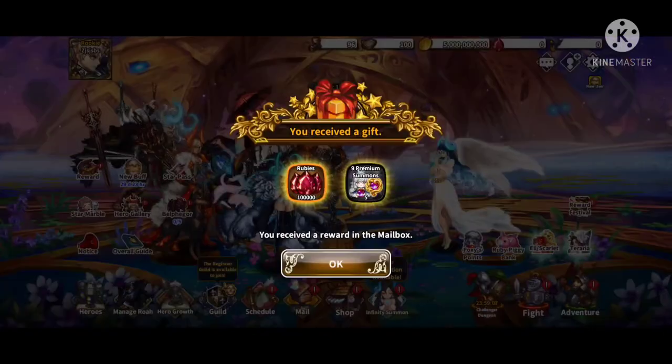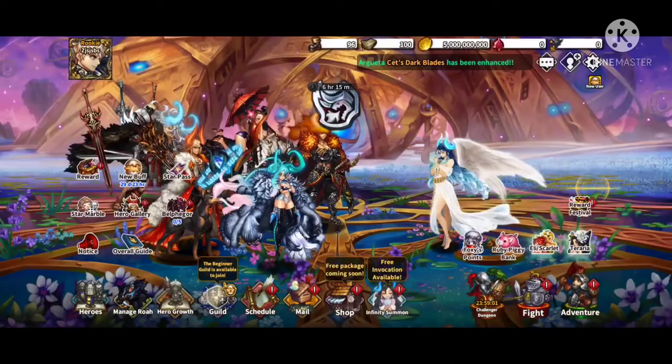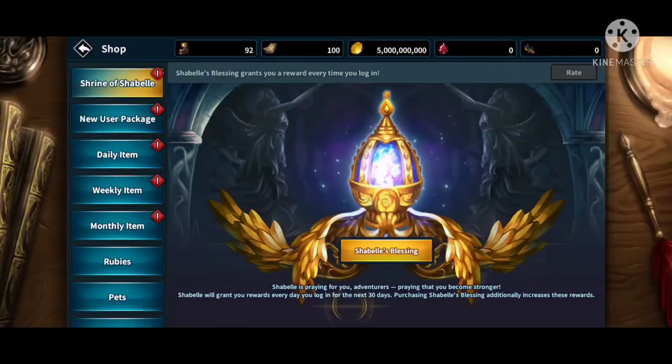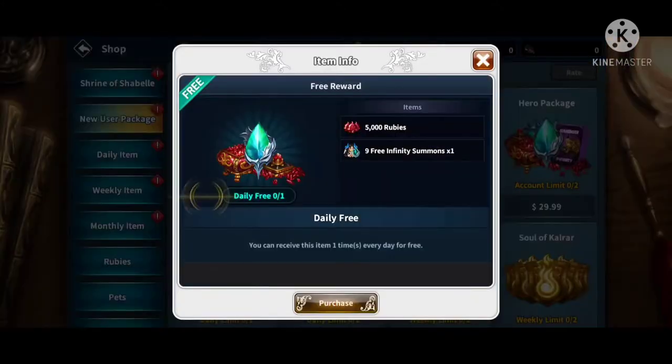I usually wait to use all the tickets until the end. I always summon with the rubies first, and then depending on what I get — depending on what duplicates I actually get — that will decide what selects I use. At the Shrine of Shabella right here, it just gives you some additional resources.